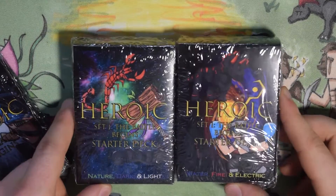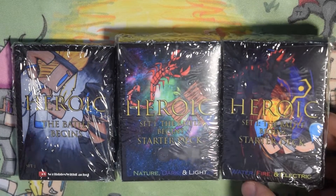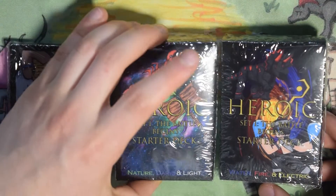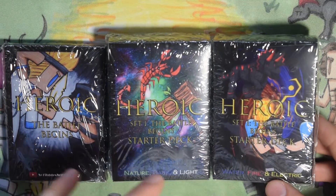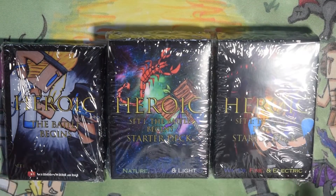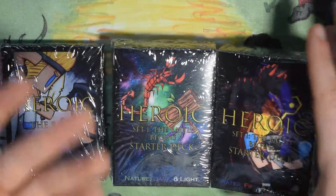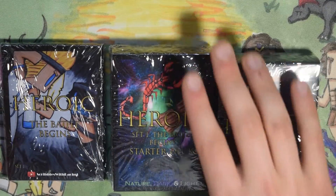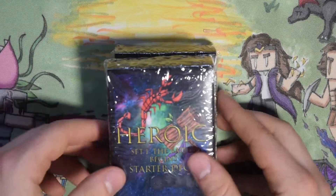It's kind of hard to see but there's Bomb Pillar. So here are the three products — sorry for the glare — but we've got two starter decks so you guys can play with your friends. We've got a Nature, Dark, and Light deck and a Water, Fire, and Electric deck. I split the decks with these three elements so they were pretty even. We're gonna start with the starter decks and then open up the booster pack at the end — starting with the Water, Fire, and Electric deck.